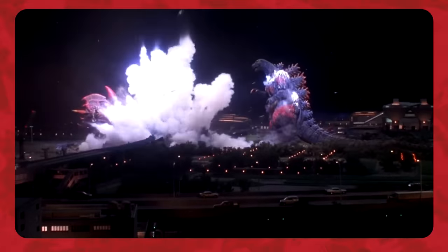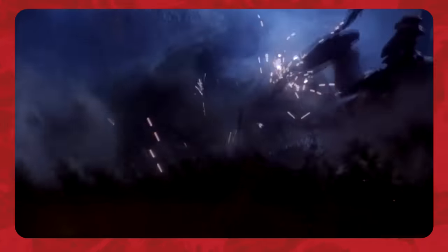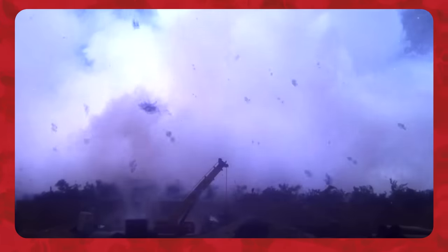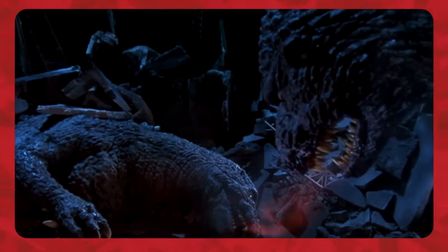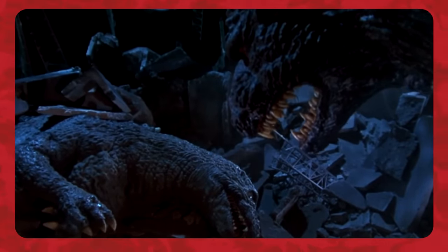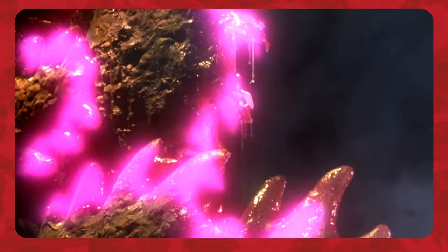However, Destoroyah split apart into several aggregate forms and stormed the king of the monsters, breathing micro-oxygen into his face and dragging him to the ground. Godzilla obliterated the creatures with his nuclear pulse, got back on his feet and walked to his fallen son, attempting to revive him. As Godzilla tried and failed to breathe life back into Jr., a healed Destoroyah returned in his perfect form to attack the king of the monsters, and the two engaged in combat once again as Godzilla's temperature climbed to critical levels.